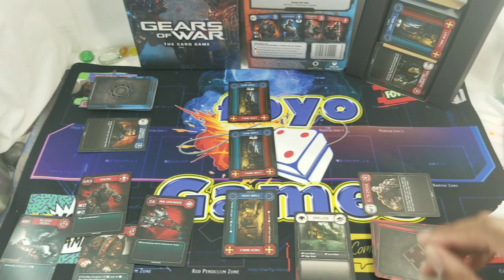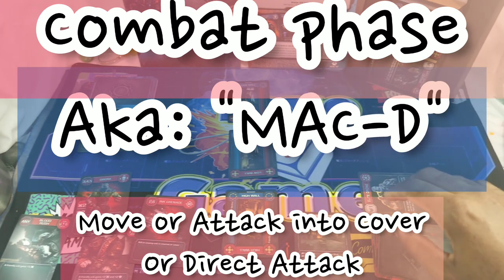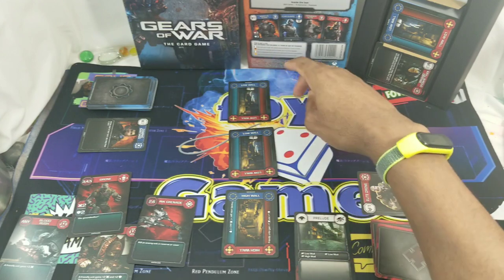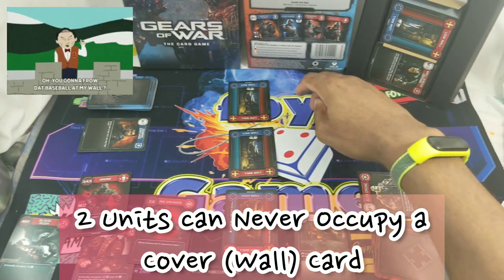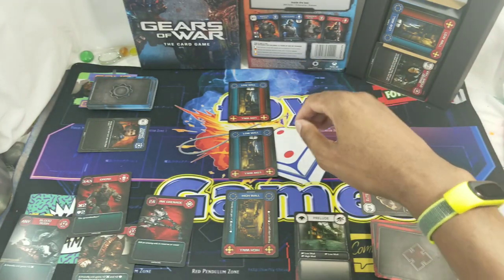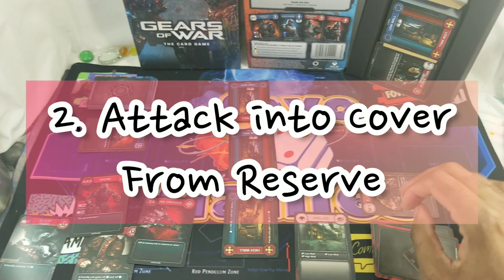After the Triple D phase, you go into the combat phase. Each player's units can be in the reserve (back row) or cover (the walls). You can have only one unit at a wall at a time — not one in front and one behind the wall. During combat, any unit may do one of several actions. First, they can move to cover at a wall from their reserve, but only if there's no enemy unit already at that wall.